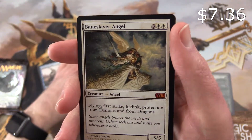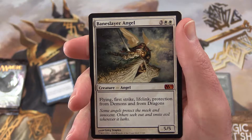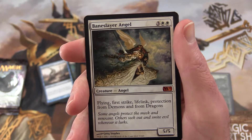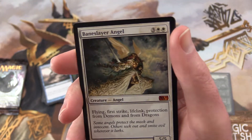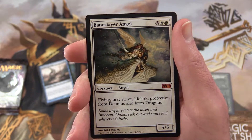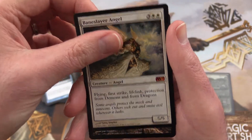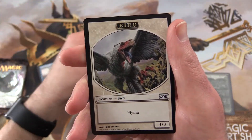And a mythic: Baneslayer Angel, with flying, first strike, lifelink, protection from demons and from dragons. So Nicol Bolas is not worried about you. It's a 5/5 for 5, seems pretty cool, a lot of abilities there. And a swamp and a bird token.